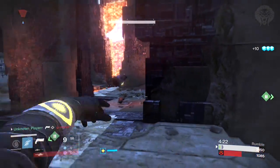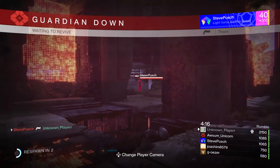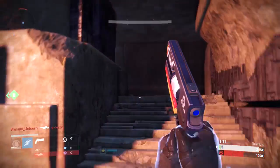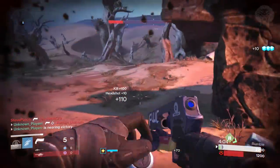They've increased the damage of a lot of supers in both PvE and PvP - the Fist of Havoc, Nova Bomb, Stormtrance, and Hammers of Sol all have massive damage increases in PvE, making them more useful. The Hammer of Sol now has increased projectile speed by 1.3% and the detonation radius is increased by 10%, so it's basically like grenades and horseshoes - it'll detonate when it gets close enough to you.